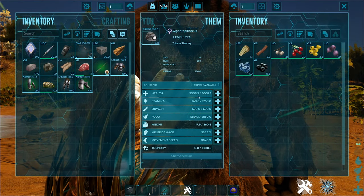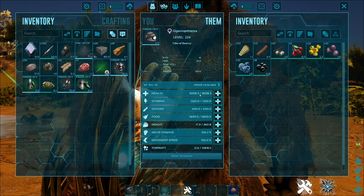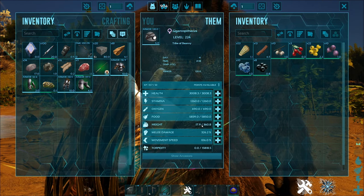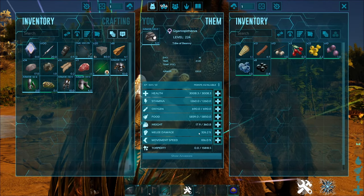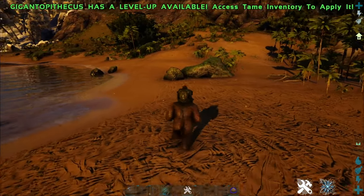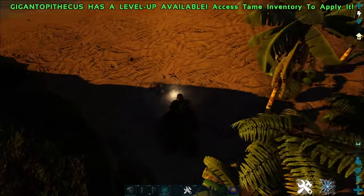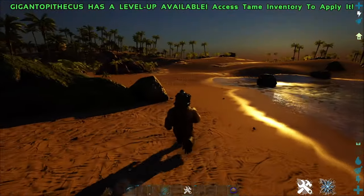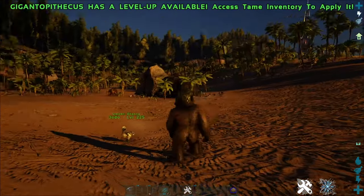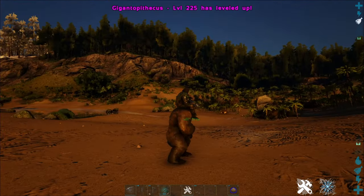Stats-wise, this guy is a tank. Health on a max level 150 at official rates is 3,000. It's a bit of a tank with a ton of health for its size. Stamina is really good, weight is pretty decent at 360. It's also a melee machine with good AOE — it can deal damage at quite a wide radius. It's got the left-click attack where you'll hit the ground with a good radius, hitting quite a few things around you. It can jump really well, which is great for climbing mountains. The speed is really decent — same goes for caves. They're quite tanky so you can take a few hits and literally run through a cave, especially if you keep leveling up movement speed.